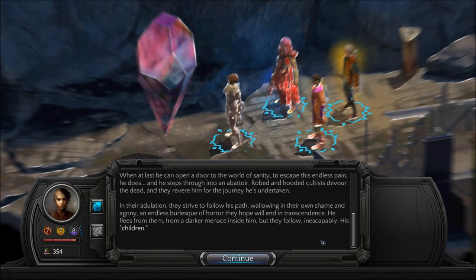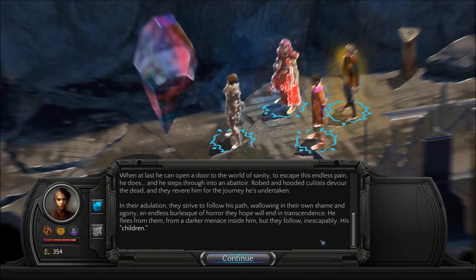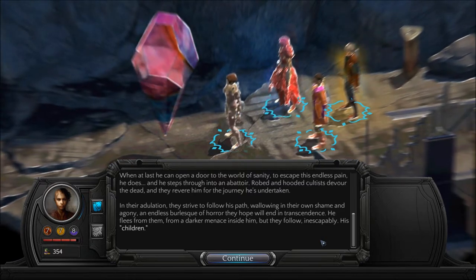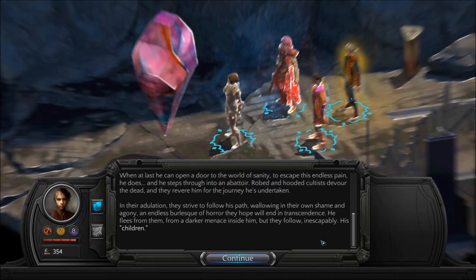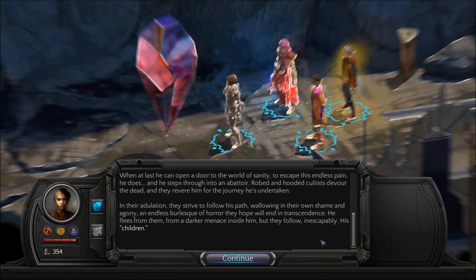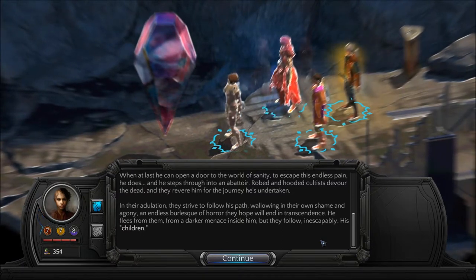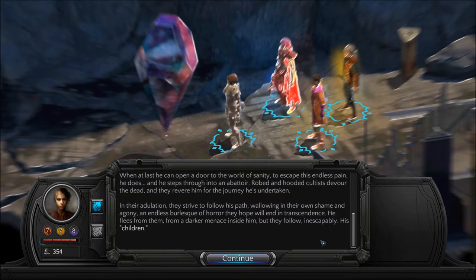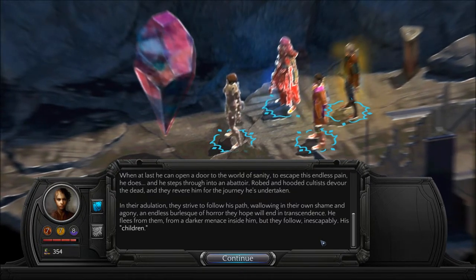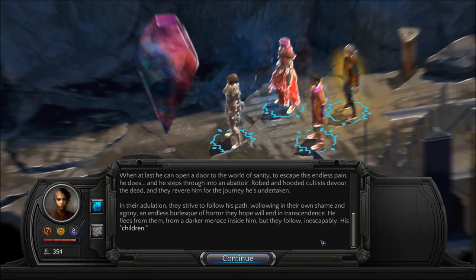When at last he can open a door to the world of sanity, to escape this endless pain, he does. And he steps through into an abattoir. Robed and hooded cultists devour the dead, and they revere him for the journey he has undertaken. In their adulation they strive to follow his path, wallowing in their own shame and agony — an endless burlesque of horror they hope will end in transcendence. He flees from them, from a darker menace inside him. But they follow, inescapably — his children.